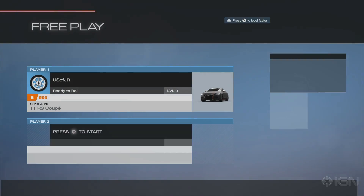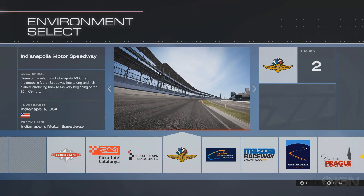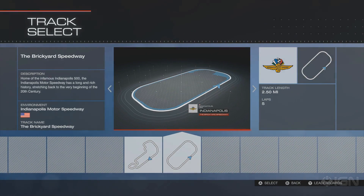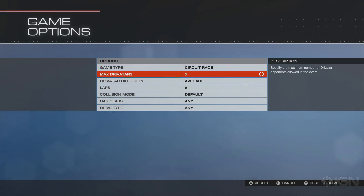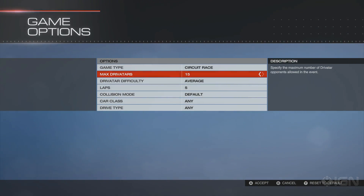All you've got to do is set up a free-to-play race, then pick a track with a lot of straightaways and easy turns — I like the track from the Indy 500. Then pick your fastest or favorite car; I'm using the Audi TT RS Coupe. Adjust the rest of the options to your liking — you can do a lot of laps or just a few — and for added XP and CR gains, throw in a few other Drivatars to race against.